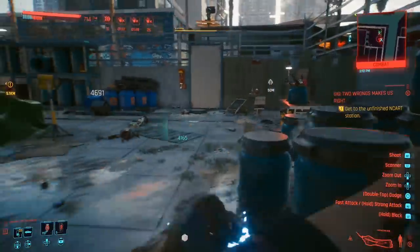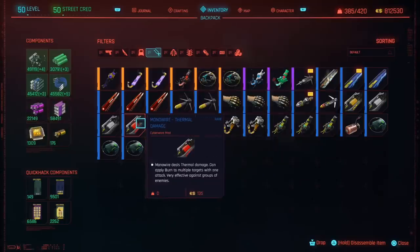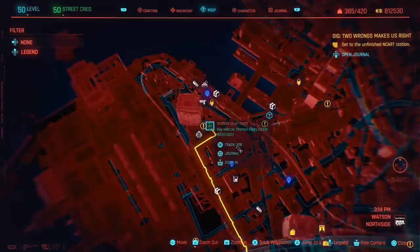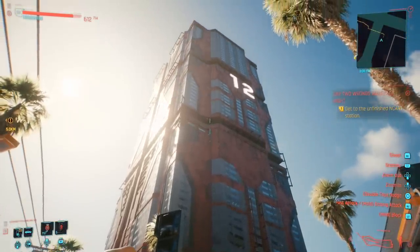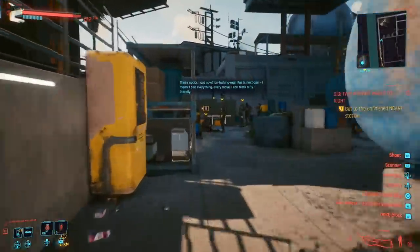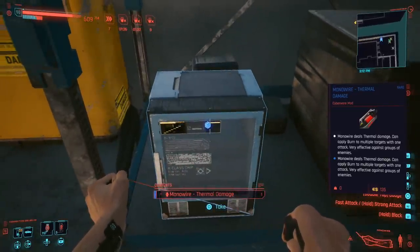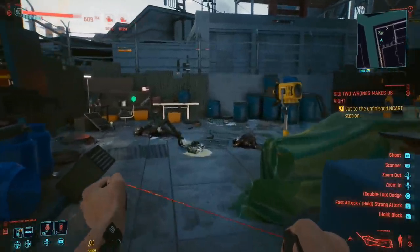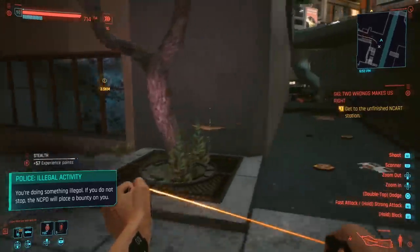Moving on to number three — the monowire — and a really awesome early upgrade you can also get in Watson. This is the thermal upgrade for the monowire and, to my knowledge, the only one you can get for free. You can get other effects for money at ripper docs, but this one is specifically free during an NCPD crime activity in North Side Watson, next to mega building number 12. Go behind the fence all the way to the back where you find the enemy group — be careful as one has a shotgun that can one-shot you on higher difficulty. Once you take them down, there's a blue container by the entrance. This makes your monowire attacks apply a burning effect to multiple targets simultaneously, great against entire groups of enemies, and it also changes the color of your wire.